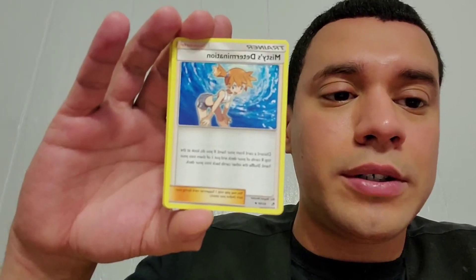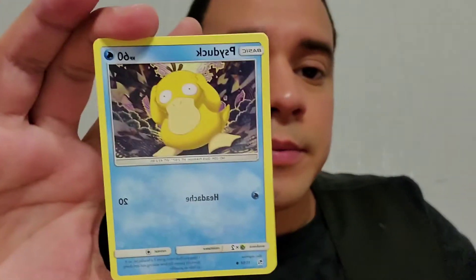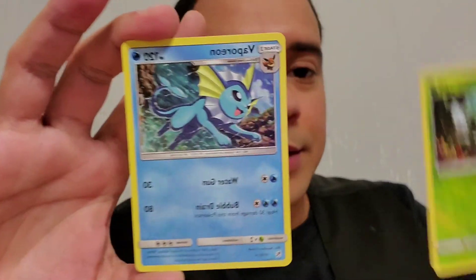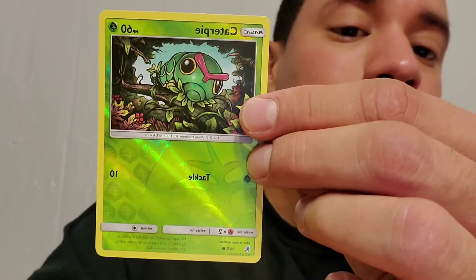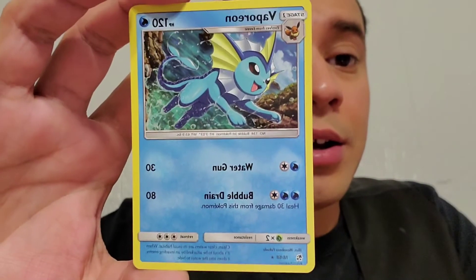There's the code card — stay tuned for that. Let's get started, we have Psychic Energy. There's a camera malfunction — welcome back, sorry about that interruption. It looks like we're getting started with Paris there and a reverse Caterpie. Check that out — that is legit, and that's what I'm looking for. I'm pretty sure I already had that card, but that's okay. And then we got a hollow Vaporeon there, so we're going to put that to the side.